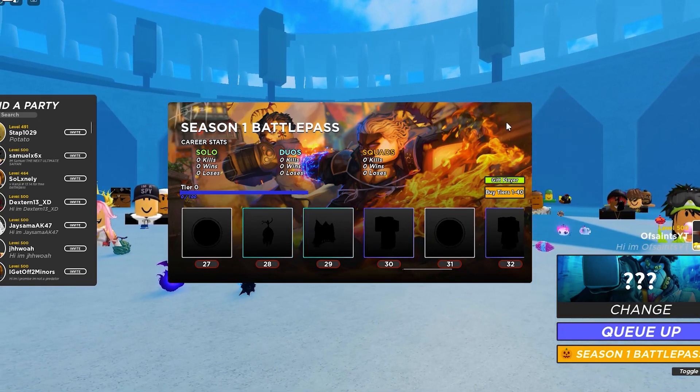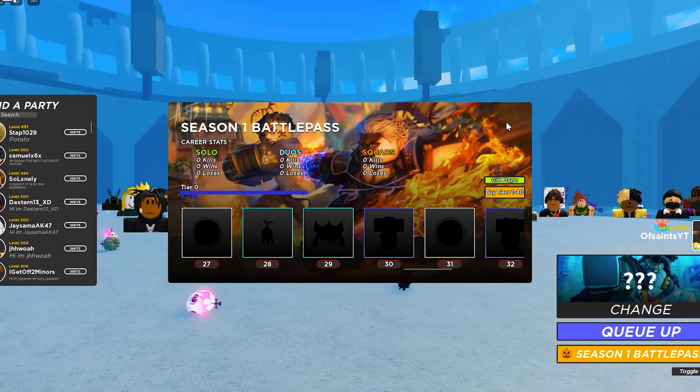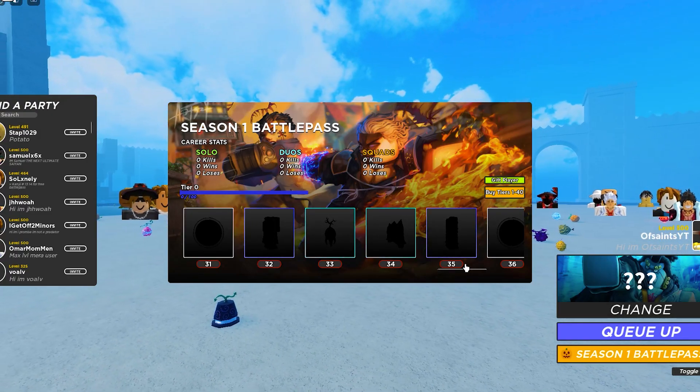Tier 27 is another stat point reset. Tier 28 is another dark root. Tier 29 is a rare fruit chest. And tier 30 is Naruto Uzumaki's uniform. I wouldn't say I would go out of my way and spend $100 on it, but for grinding, that's actually pretty cool.